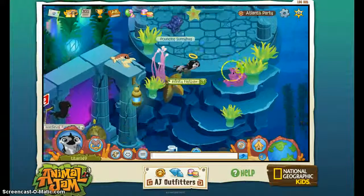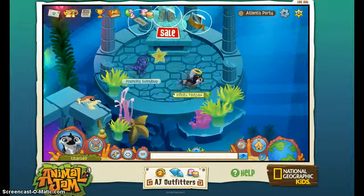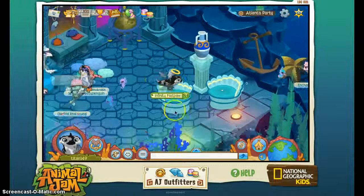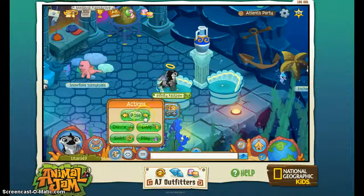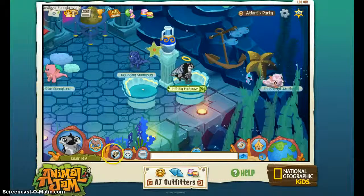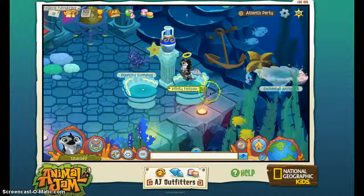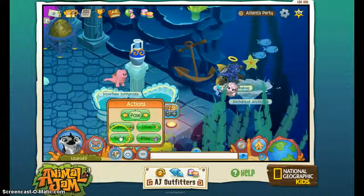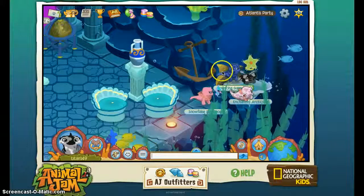There are some stairs leading down from the underwater den item shop down to the main area. Here's sort of like a living room place where you can pose. And then here is another area where you can swirl.